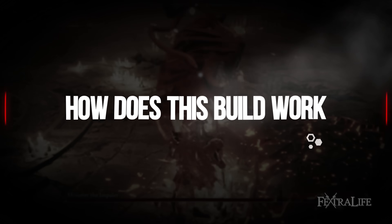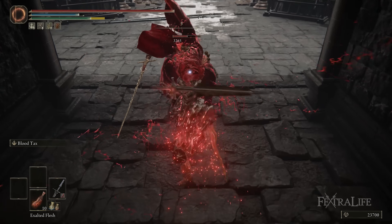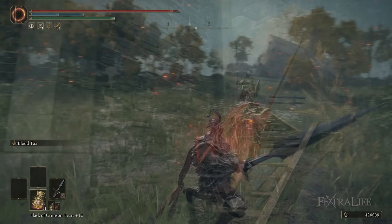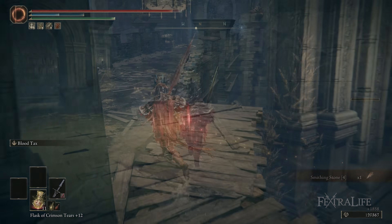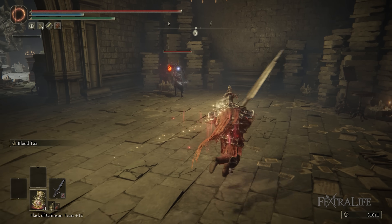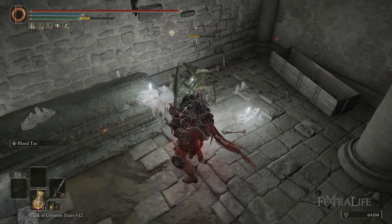This weapon is kind of unique because it's technically a heavy thrusting sword and its R1 attacks are similar to what a heavy thrusting sword would be, but its R2 attacks are the same as the Lance weapon. What I really love about it is the running R2 attack allows you to stack multiple hits on enemies, close the distance, and if you have talismans that boost attack power, that's great. If you're playing a bleed build like we are, you're going to build up bleeding faster. It also allows you to duck under a lot of attacks, so this is really nice.